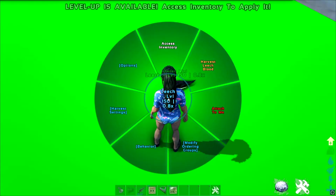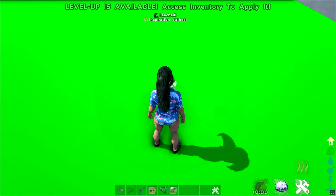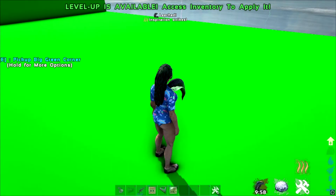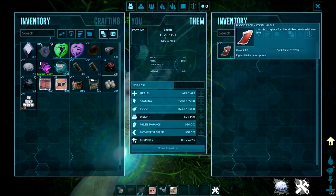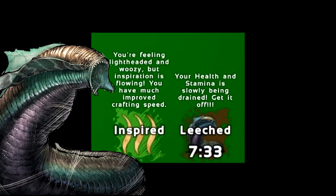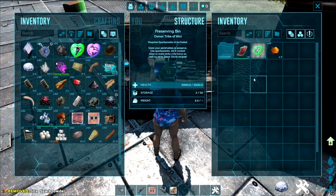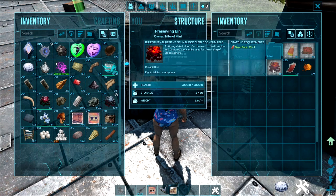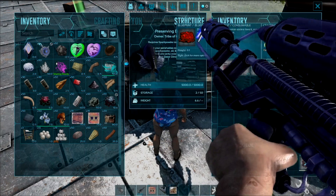Tamed leeches can be harvested for leech blood and have the ability to attach themselves to you, which will provide you with a swamp fever debuff. However, it does gather 2 packs of blood per minute while they're attached and gives you an inspiration buff — a 125% boost to your crafting speed. But I'll stick to focal chili, thanks. You can feed leeches with blood globs, which are crafted with blood in the Better Dinos workbench, or let them feed on you while attached to your face. Ugh, no thanks.